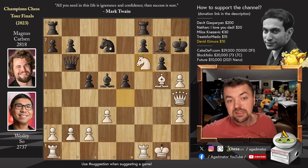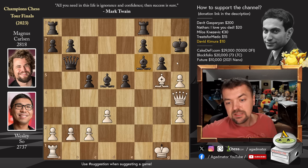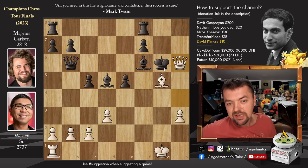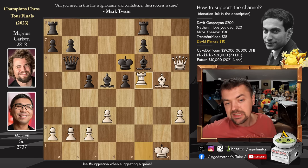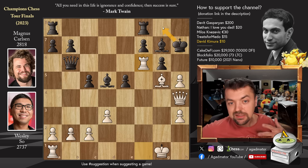Wesley goes for knight to f6 with check — very nasty. Knight captures on f6, and now rook captures on f6, coming with an attack on the black queen. If you play bishop captures on f6, the problem is h captures on g6 check, king captures, queen to h6 check — king goes to f5, rook to f1 with check, king e6, and rook captures on f6 will pick up the queen on b6. That's one of the reasons why king to g8 was crucial — to not allow all of these tactics. So queen captures on f6 was played; Magnus gives up the queen right away.